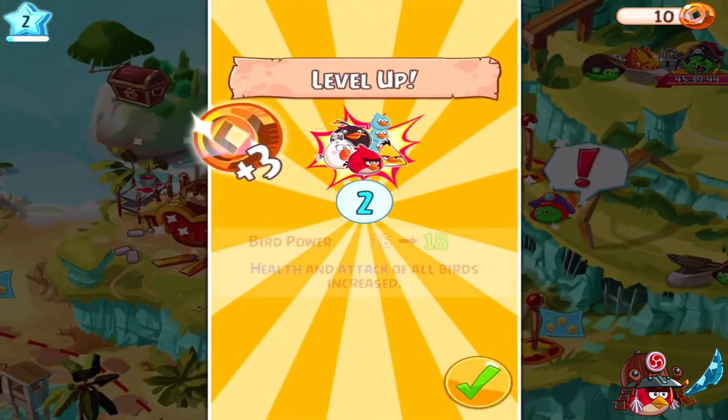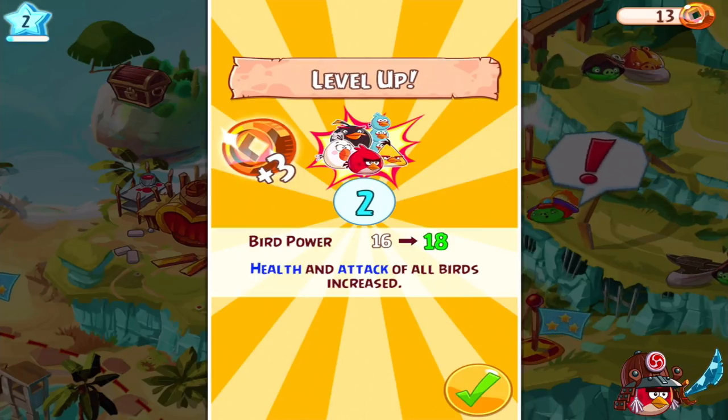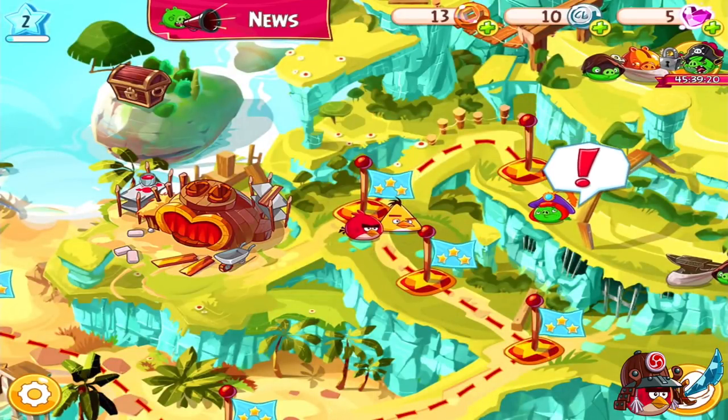That's what I'm talking about — Bird Power. Now 18. Health and attack of all birds increased. They also give you 3 coins — you already had 10. It's very important coins — this is for donation coins. You can buy new classes and other stuff. So save these coins. Okay, let's go. You see this chest but you can't go there yet — later you can try.